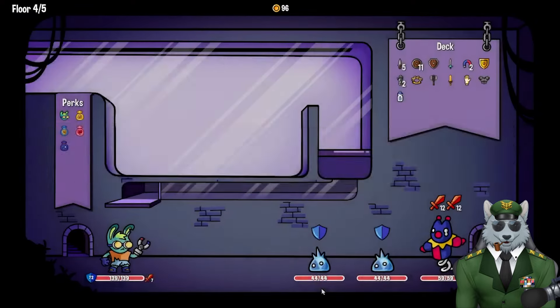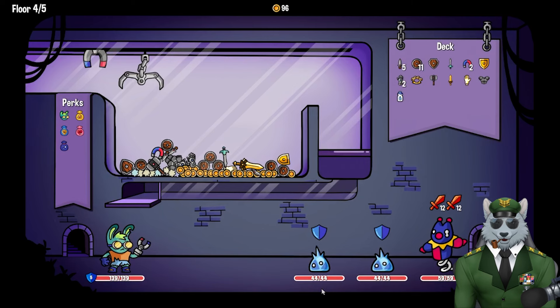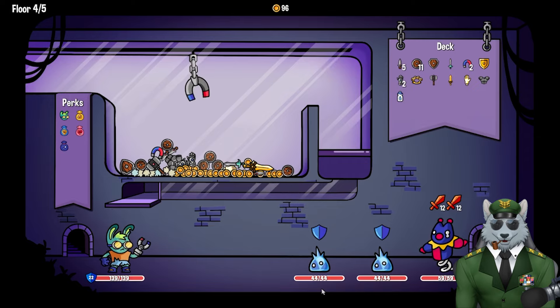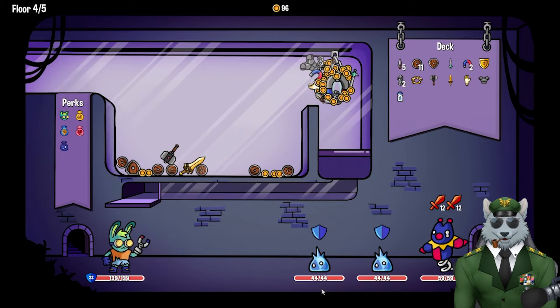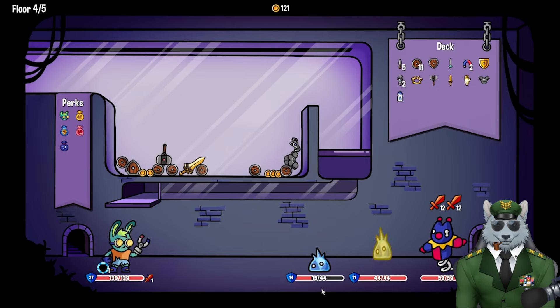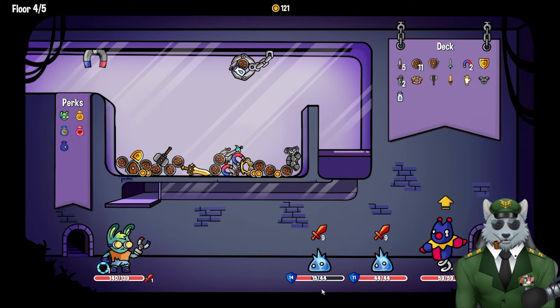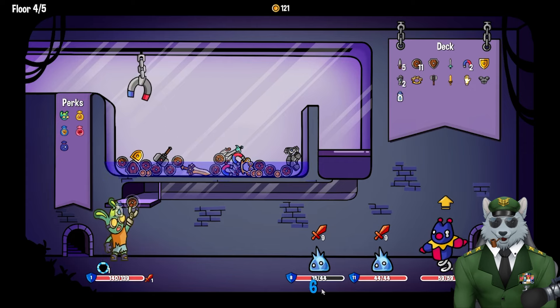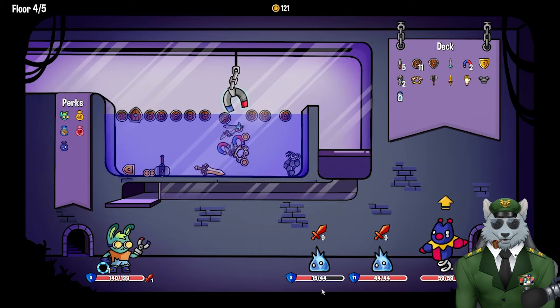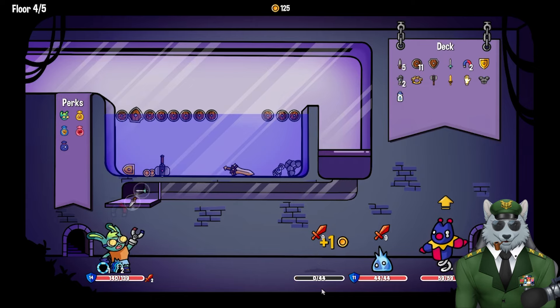We've got a lot going on. Let's go to this first fight — two defenders and one attacker. I should be able to grab some loose shields here. Let me grab all of this — there's a lot of coins. That cleared out a lot of the fluff from before. You've got to play tactically, making sure you're dropping down on specific points to grab things.